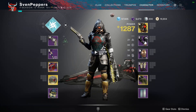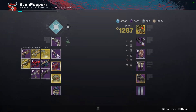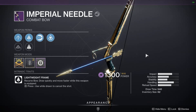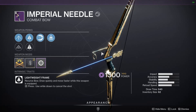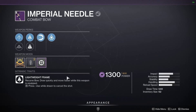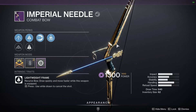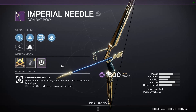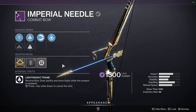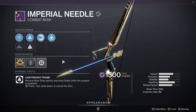Hey everybody, welcome back to another Destiny 2 PvP video. Today we're going to be talking about the Imperial Needle. This is a lightweight frame, and if you've been around the channel, you know that I think lightweight frames are not the greatest — they have a lot of downsides compared to precision frame counterparts. Mainly, you have to get a headshot and then a body shot if you want to kill with just the bow, and they require a lot more extra damage because they just don't do that much.